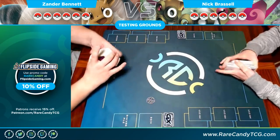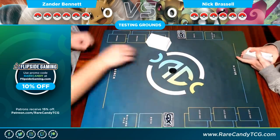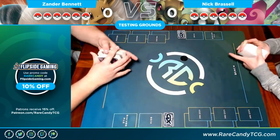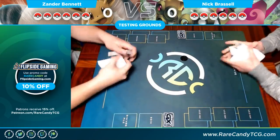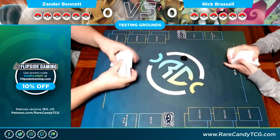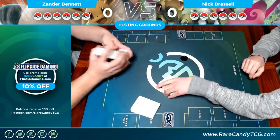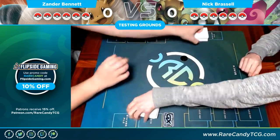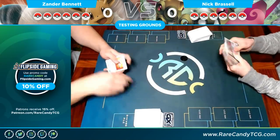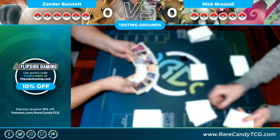What's up guys, this is Xander Bennett from The Rare Candy. Today we're doing a testing grounds featuring decks from the new Team Up set. I'm on the left playing Malamar featuring Eevee & Snorlax and Mimikyu & Gengar, while Nick is on the right playing Doublade Genesect.